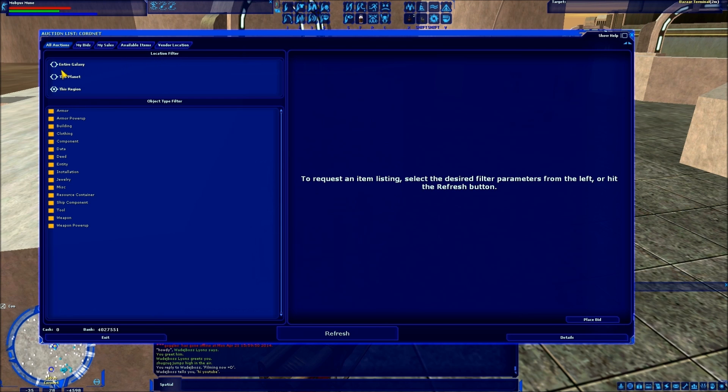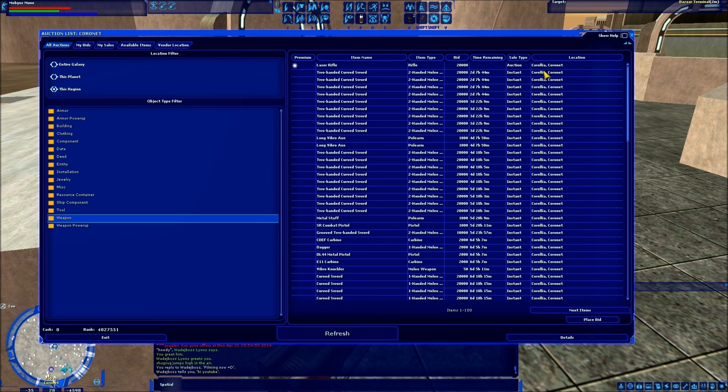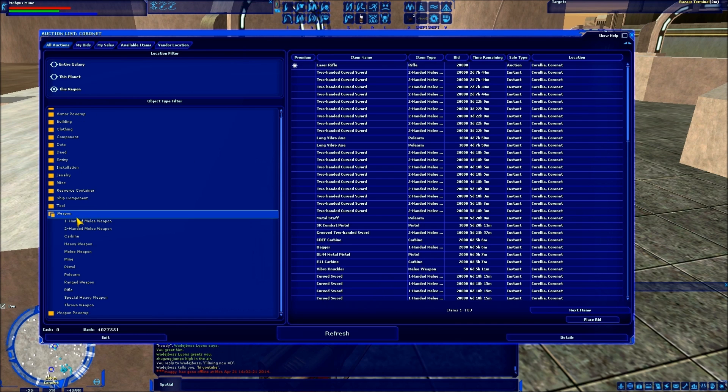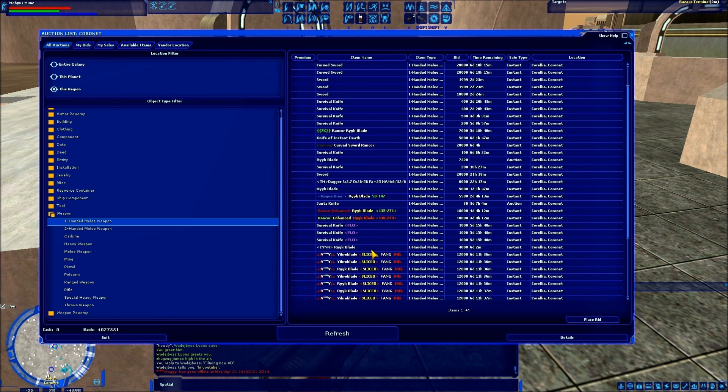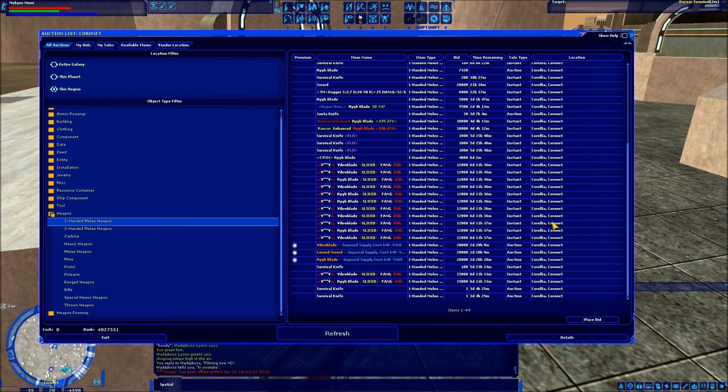That is why the very first thing they put on here is a location filter. By default, your location filter is set on 'this region,' which is a fancy way of saying this city. What that means is once I have this filter selected, if I want to find a weapon and I click weapons, all these weapons you'll see under location are all in Coronet on Corellia. I can double-click on this and get further category filters. If I know I'm looking for a one-handed melee weapon, here we have curved swords, swords, survival knife, katana, janta knife, vibroblades, and so on — all located in this city.